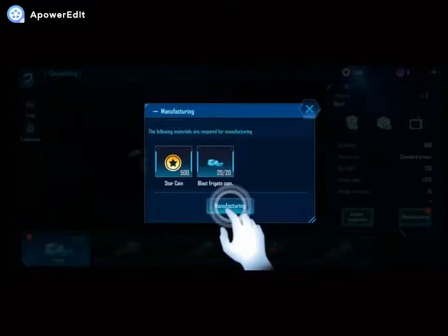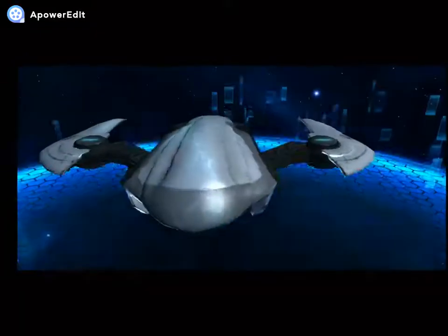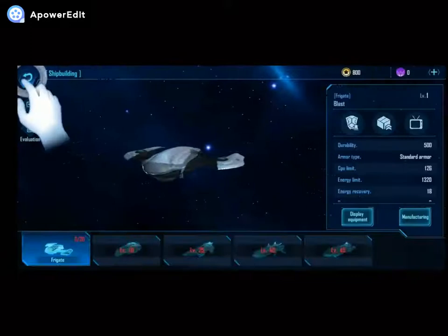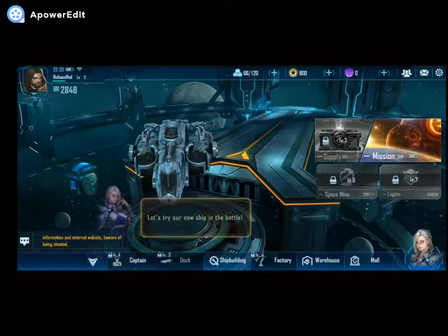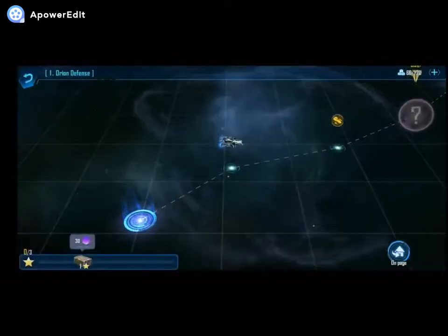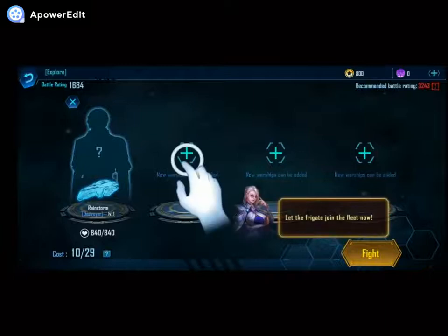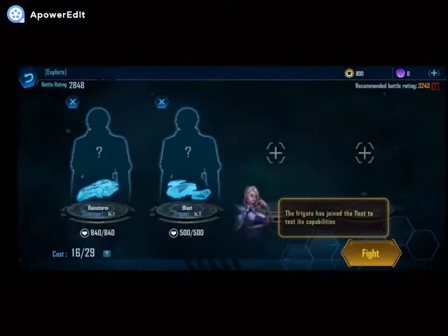The Fry Cake has great maneuverability and can play a big role in combat. There are a lot of ship types now — they are not standardized. As strong as iron, as swift as the wind. Federal defensive — it's like the Federal is the one we've seen in the first game. Let's try our new ship in the battle. Let the Fry Cake join the fleet now. It's still the four-man team. The Fry Cake has joined the fleet to test its capabilities.